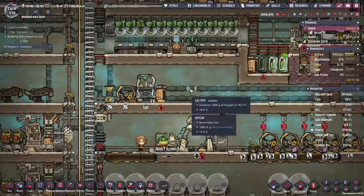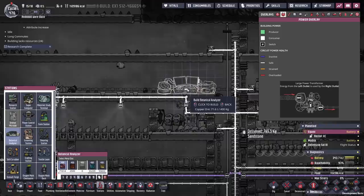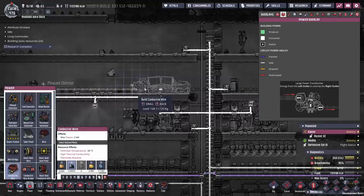While that's going on we're going to go back to our home base and put in a seed analyzer. It should be under science stations - ah here we are, botanical analyzer. We'll stick it right there. I've already got power wires inbound.